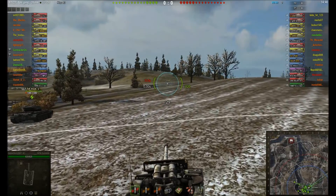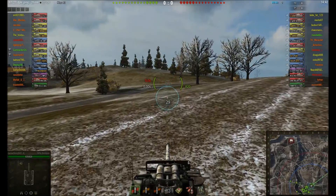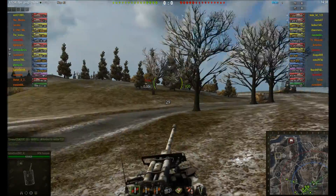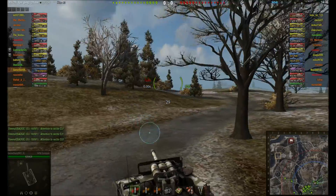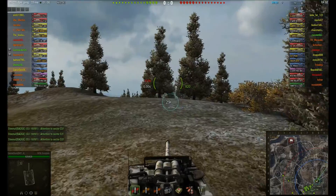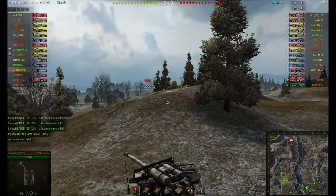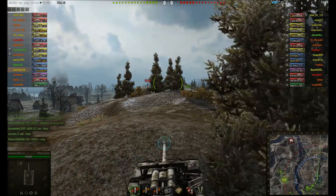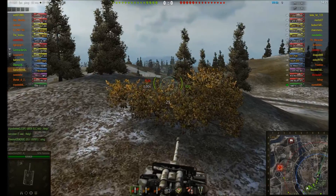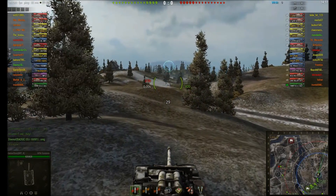Straight off the bat heading out to the right flank because I think it's a good place to use the gun depression that this vehicle has. It carries the 90mm gun and has basically 1mm of armour all round, so you're not going to manage to bounce anything. Pretty much any shot that hits you does module damage. So the name of the game is to avoid being spotted.